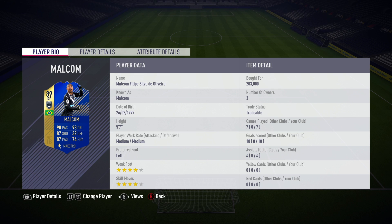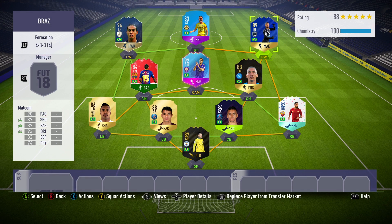That's right — the Brazilian 89-rated winger who plays his football in the French League Un has got a monstrous item with 90 pace, 87 shooting and passing, and just a casual 93 dribbling in-game. He's 5'7 with medium/medium work rates. He's left-footed out on that right-hand side, but it's okay because he's got four-star skills and four-star weak foot to work with.